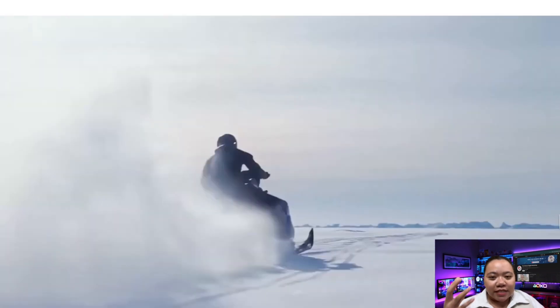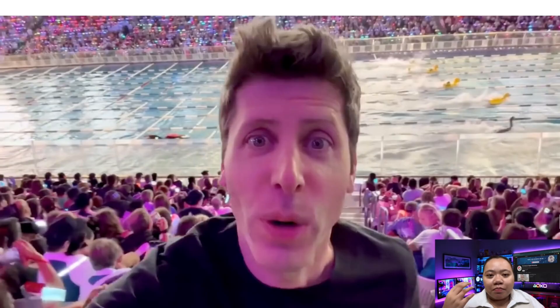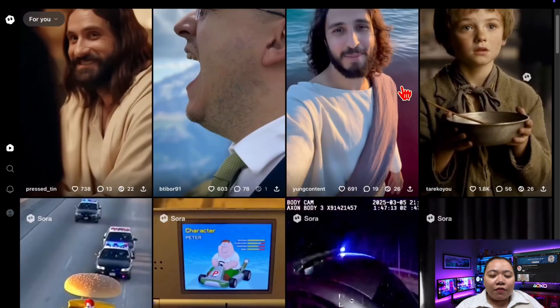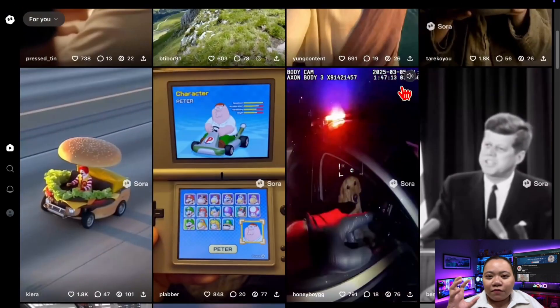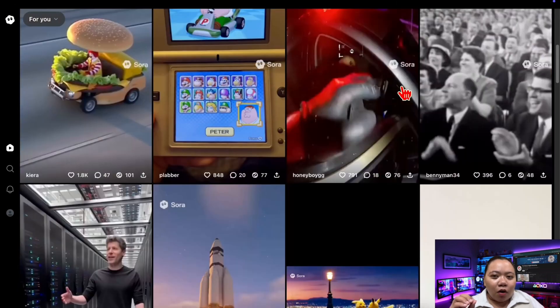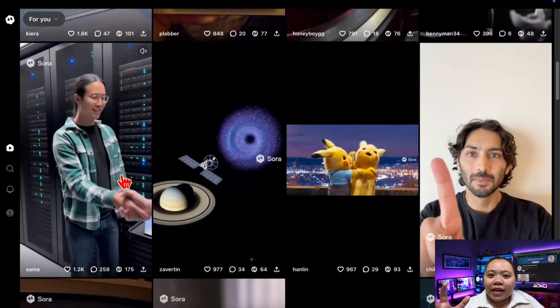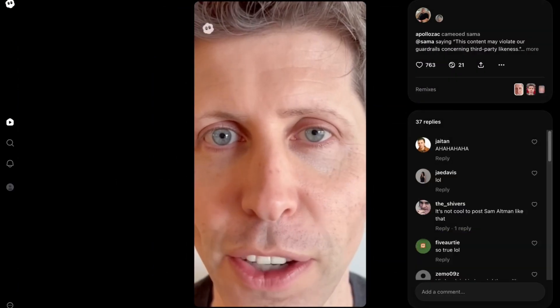Let's get started. So first impression — Sora 2 is insane. The moment I logged in, I was already creating these ridiculous Sam Altman memes. Beyond the memes though, the interface itself feels familiar. If you've ever used TikTok or Instagram Reels, you'll notice right away that the scrolling feed looks very similar. Only this time, it's not just people uploading videos — it's AI generating and remixing content on the fly.